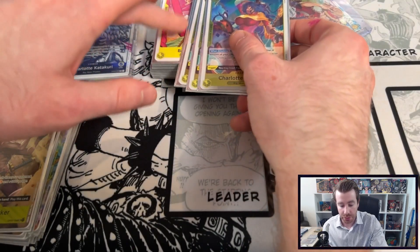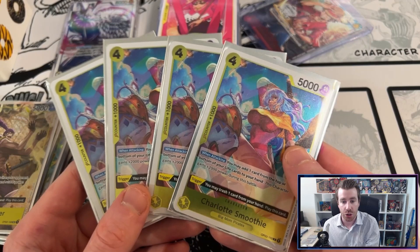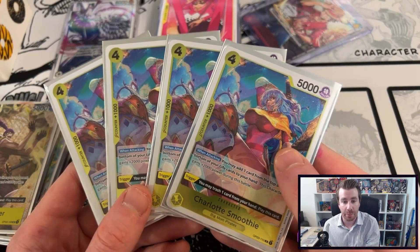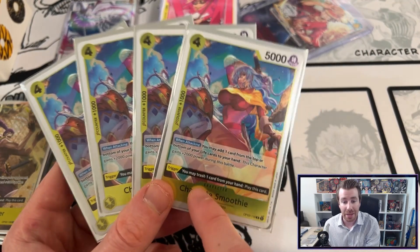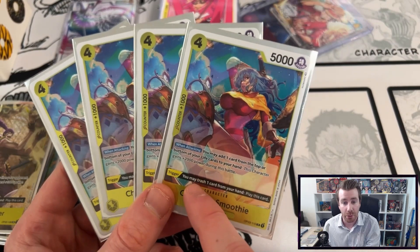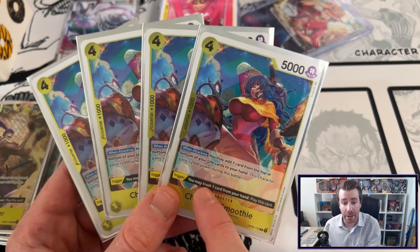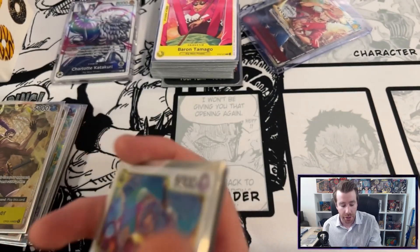Rounding out the triggers that can be played off of life as offensive attackers we've got Charlotte Smoothie. Of the group I think Charlotte Smoothie is probably the least effective, but still the ability to play this card off of life after your opponent has already committed resources into attacking you is incredibly strong, and it's why I play four copies of this card in my deck.